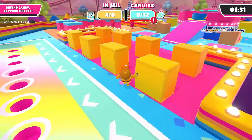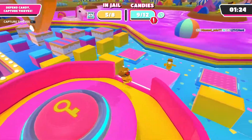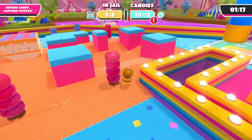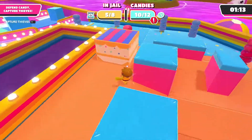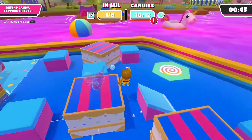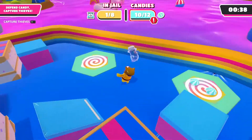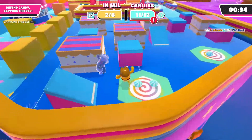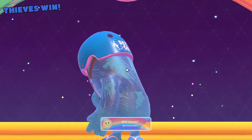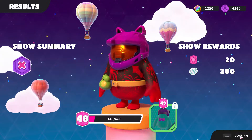I got someone and grabbed their candy, but then I put it in the hole by accident. Now I'm watching for them going for the button. The invisibility makes this so hard — I can't tell where they keep going. There's someone moving around here — I finally grab them! I got one more person. Game over — the thieves won this round.